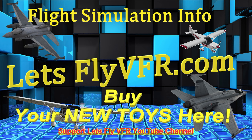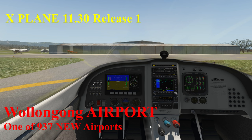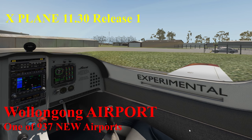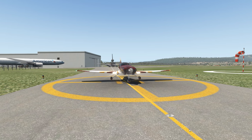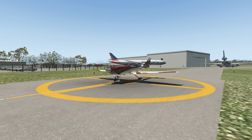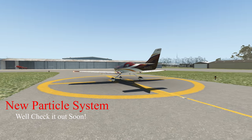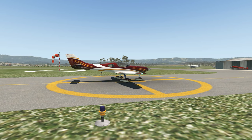This is an X-Plane 11.30 Release 1 update, being that I haven't done one for a little while due to some technical issues. We're here at one of the very new airports at Wollongong in New South Wales, which is south of Sydney. This is one of the new 3D airports that's been released. We certainly have had a lot of new airports released since we got started from 11.25.